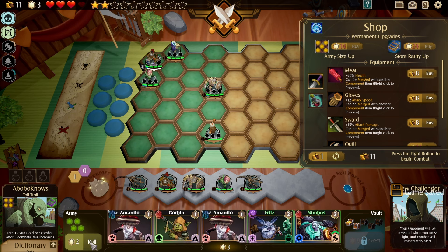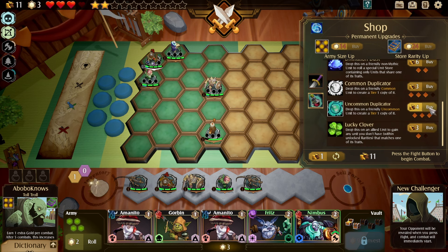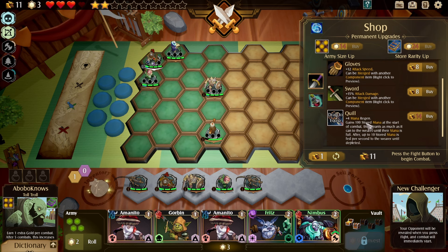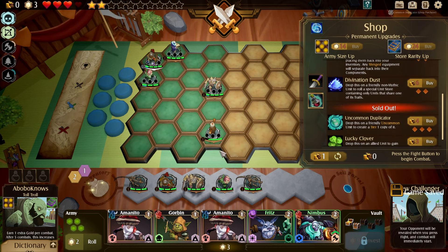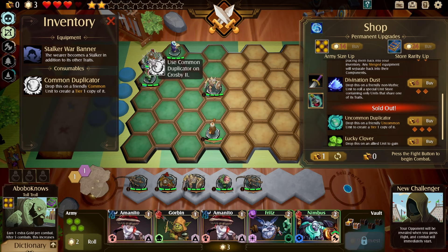Let's roll. And roll. Anything? Literally nothing — wow. I'm going to save my last three star tokens. Let's get an uncommon duplicator. Or we could go with the common duplicator and a weapon, a piece of gear. Yeah, let's get a pair of gloves and a common duplicator — call that good. Throw the pair of gloves on Crosby, and also duplicate them. We're getting them up to tier three real soon.